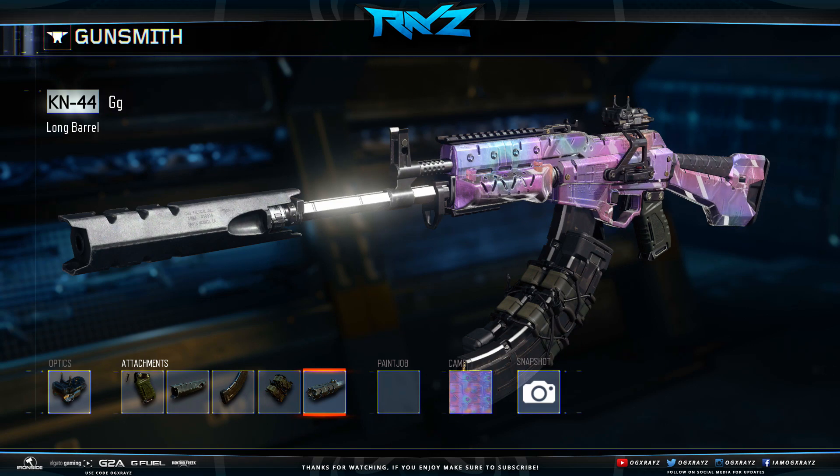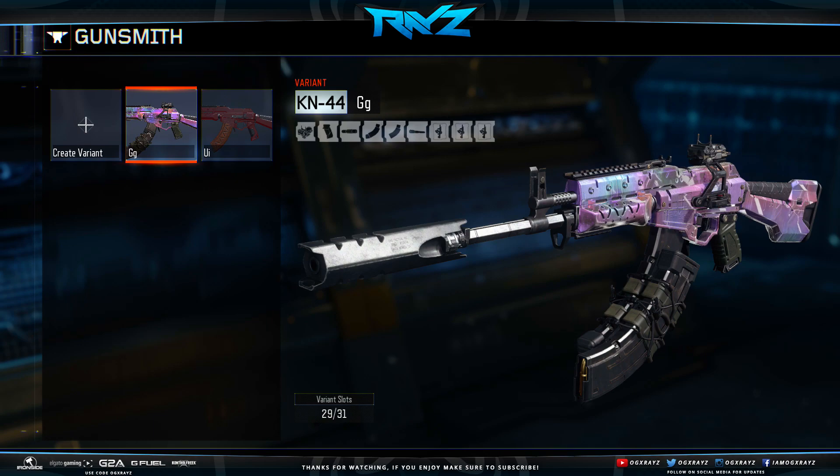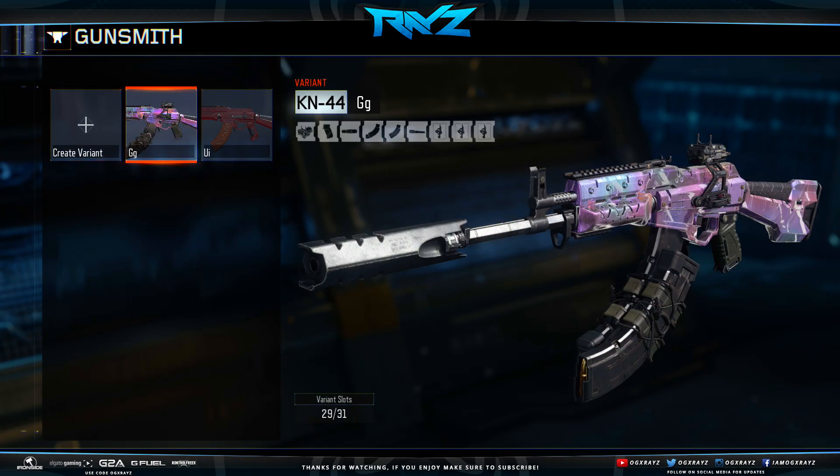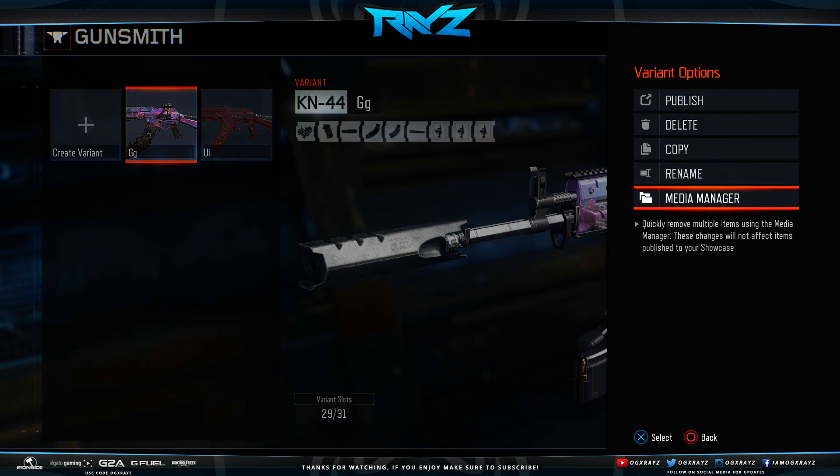Obviously you wouldn't normally be able to use all six of them, but in this case we can. We even got the new Haptic camo on there. Once you do that, go ahead and save it — I call this one 'GG.' Then you're going to go back over here, hover over this, and go ahead and go to Media Manager.